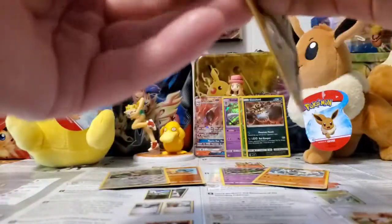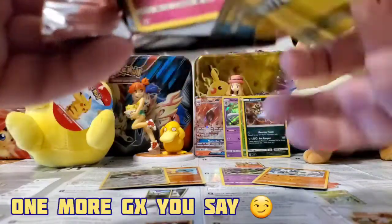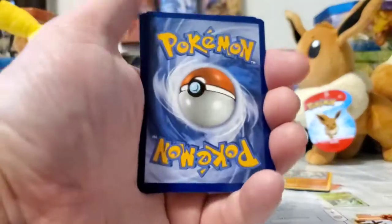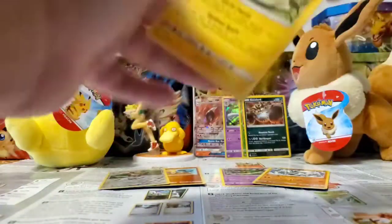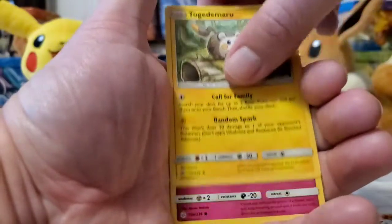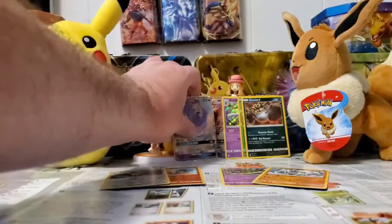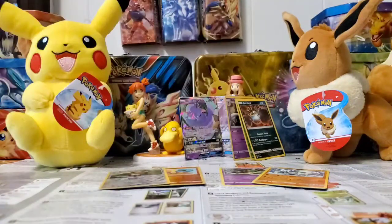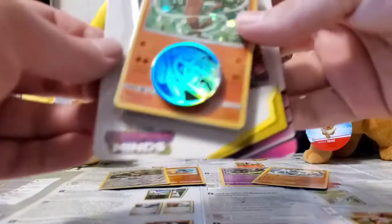Last dollar pack before I get into the standard blisters. It'd be cool to pull one more GX or a full art. Every time I see a border I want to leave you guys in suspense to find out what it is. Hey, at least we end with the last pack — Togekiss, Togedemaru, Stufful, and an Oricorio-GX, which I think I have not pulled before. Two GXs, two holos, a reverse rare, and some standard rares — I think I did pretty well with these packs.